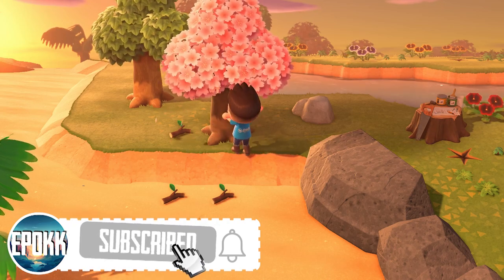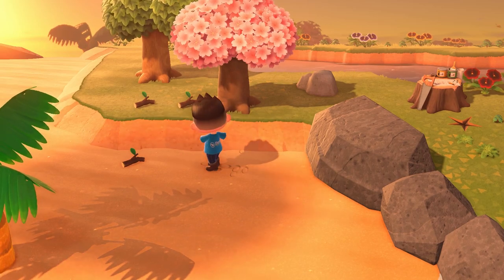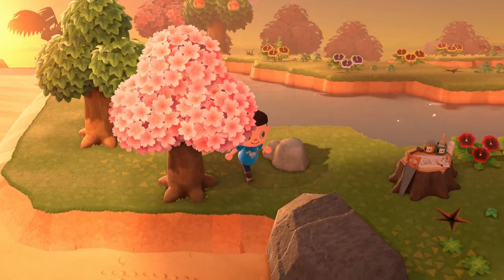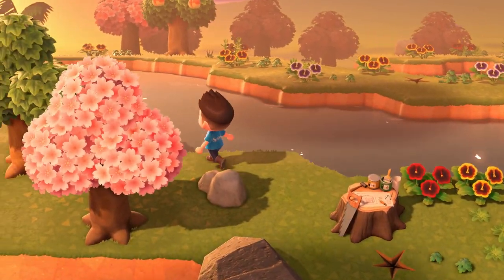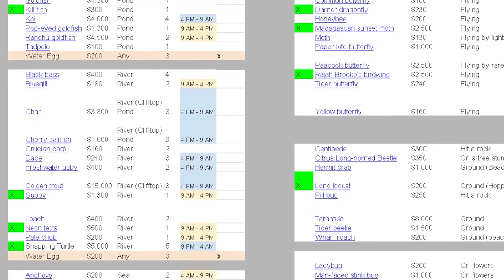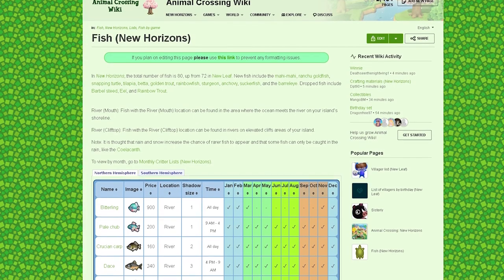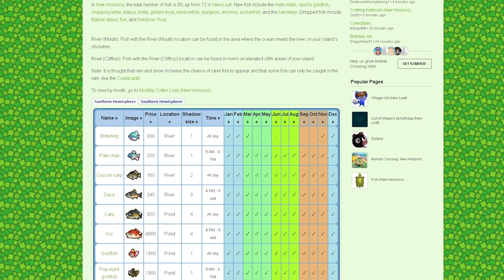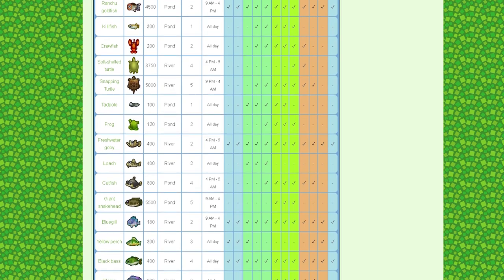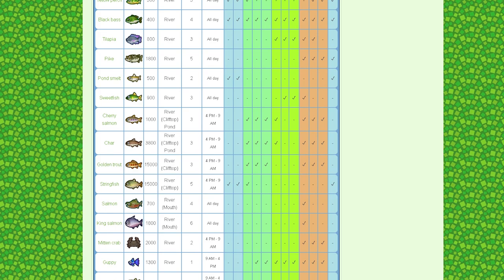Next, we need to talk about spawning conditions. The type of insects and fish that spawn at your island depend on five things. Before I go through them, I want to note that I'll leave two links in the description that will help a lot. The first is an Excel sheet from a YouTuber called Austin John Plays who has been keeping up with the spawn tables. The second is a fan-made wiki for New Horizons. Both offer a lot of information to help with what I'm about to explain.